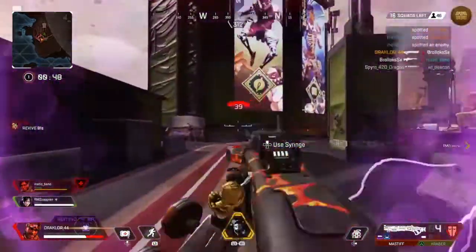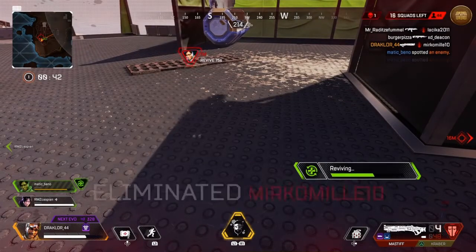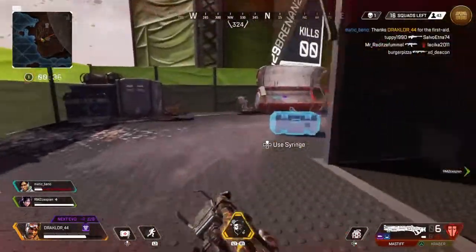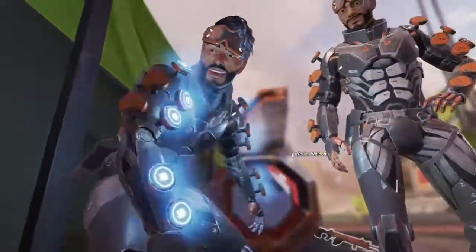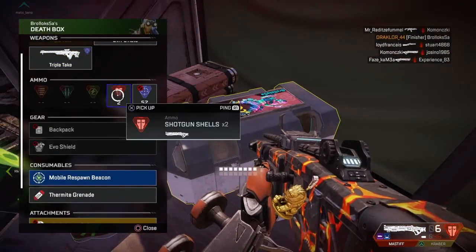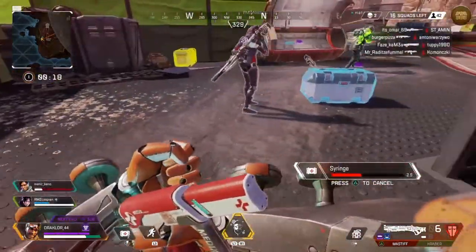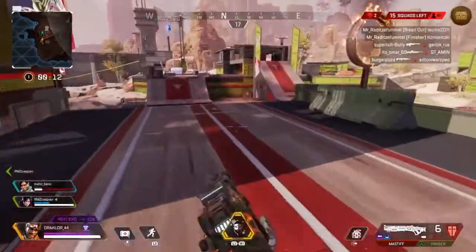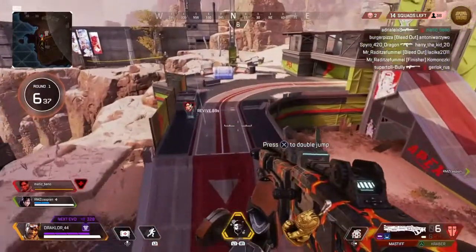I'll be going through a weapons tier list starting from C tier up to S tier, giving a bit of description as to why I find them the best. Now just a little tip: if you finish someone you actually get your shield back. Make sure there's no one else around or that your squad is keeping you covered, but you do get your shield back, so it's really helpful. At the end of the video I've also got a little bit of footage for Mirage's heirloom — I actually managed to get the clip with the pork chop.